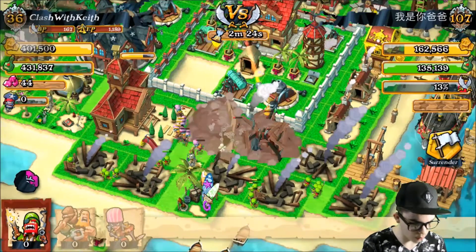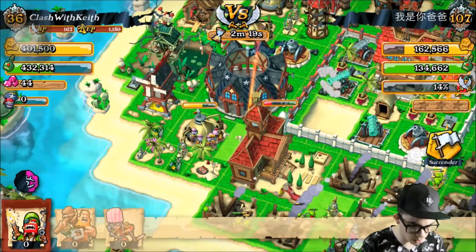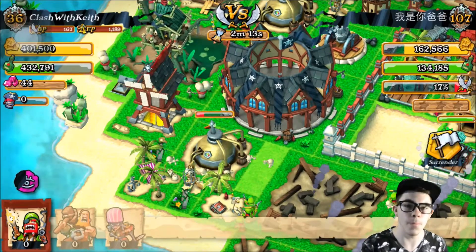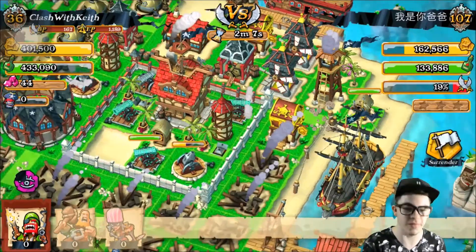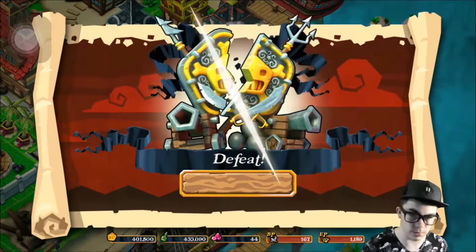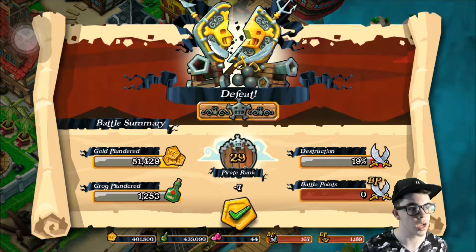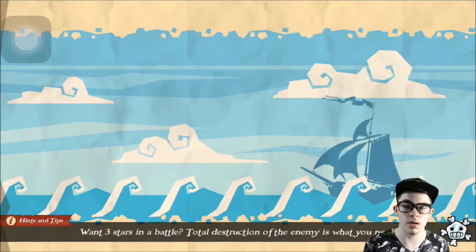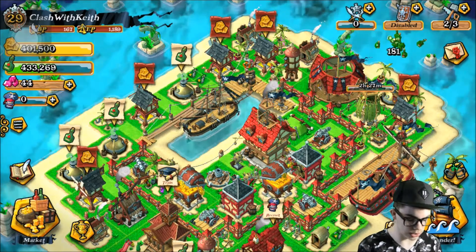We are getting gold but it doesn't matter because we're full on gold. We could use some grog though. Our thieves are over at the distilleries right now but we're not getting much grog. Things are not looking very good — most of our troops are done. But we did it! We got 51,000 gold, which technically we got zero because our storages were full, and we got 19,000 grog — that's a pretty big fail. But it doesn't matter.